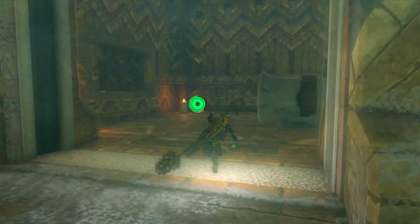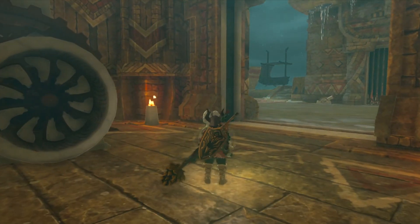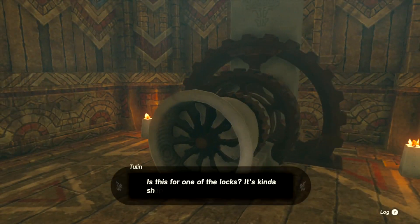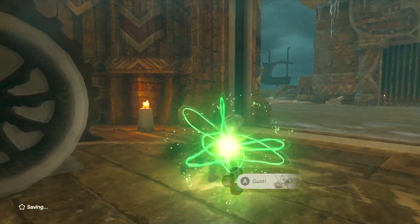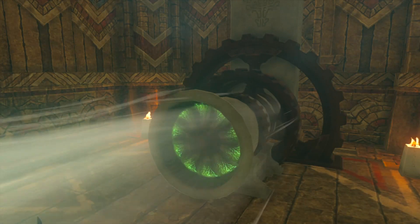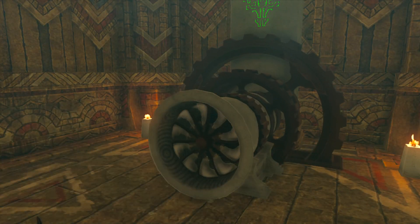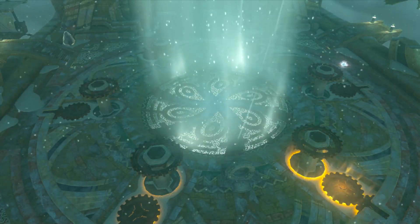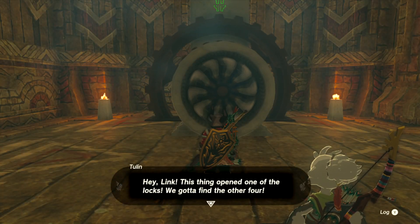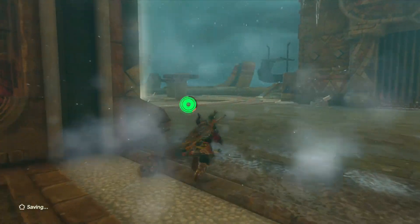Good stuff. Here's the first one right here. Get your buddy to open it for you. There you go. Now come here and blow a lot of wind into it. This thing opened one of the logs. We've got to find the other ones. So now we're going to go this way.